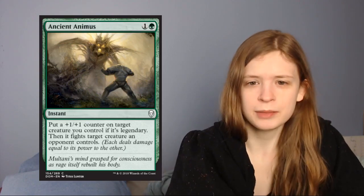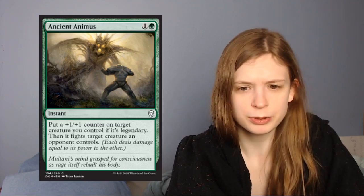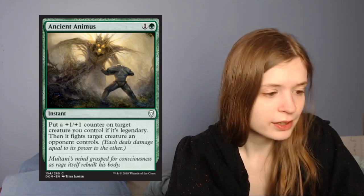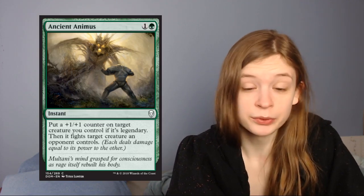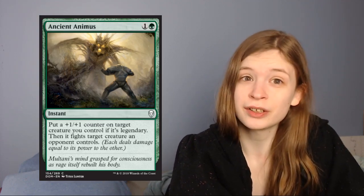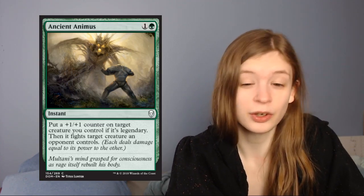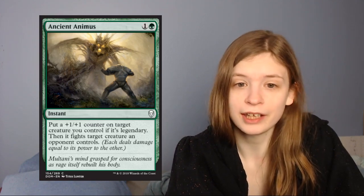Next up is Ancient Animus. It's one green for an instant which says: put a plus one plus one counter on a target creature you control; if it's legendary, then it fights a target creature an opponent controls. So if your creature isn't legendary, this is just a fight spell, which is a fine card. And the additional upside that if it's legendary, it gets buffed up a little bit and becomes a Huatli's Snare — and all at instant speed — is quite nice. I really like Ancient Animus.